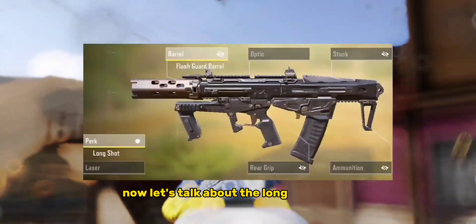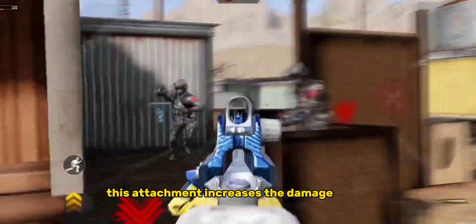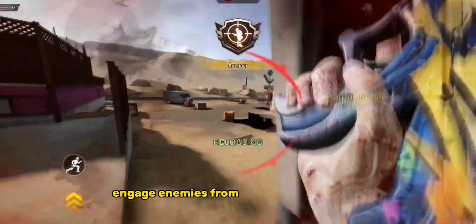Now let's talk about the Long Range Perk. This attachment increases the damage range. Engage enemies from afar with confidence.